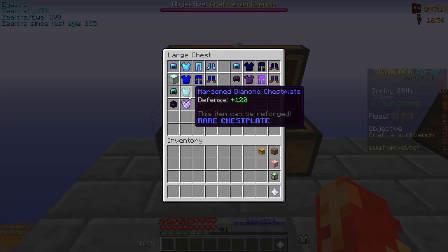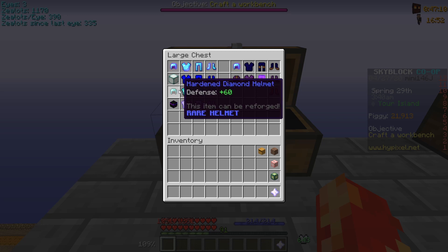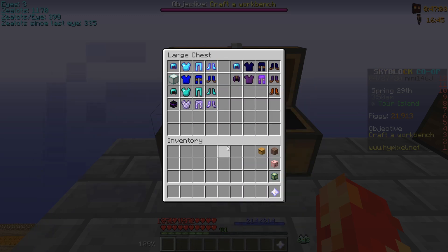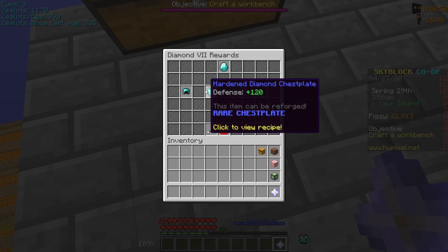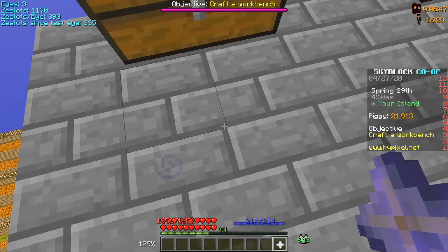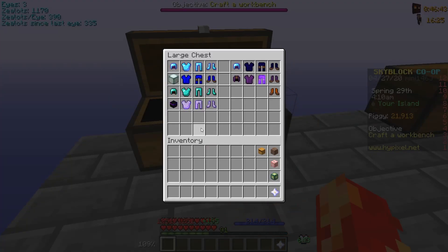Hardened Diamond Armor is just generic solid armor — it doesn't have a piece bonus or a full set bonus, but it gives a good amount of defense. The crafting recipe uses 24 enchanted diamonds. Once you have the recipe it's really easy to craft, and it's a big defensive step up.